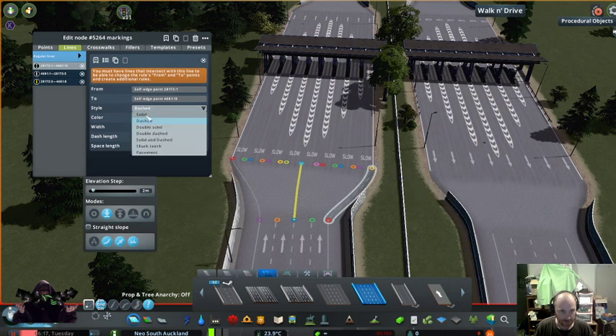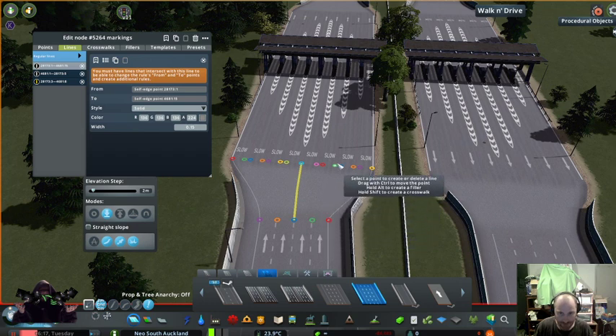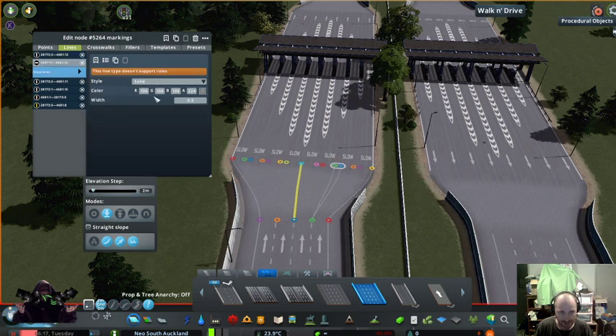Okay, and then we just go around here on the solid. Now, how that is done is it's divided into two, isn't it? So you would go one, two - solid.